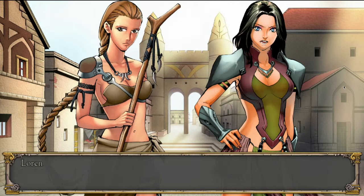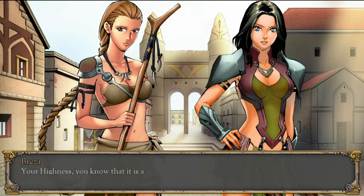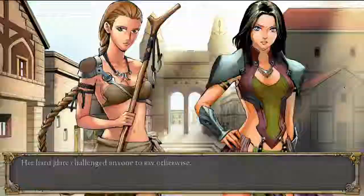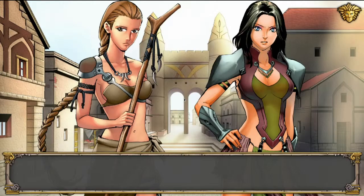'Searching for her must be our top priority.' 'Your highness, you know that it's against the law to leave the citadel. Your mother's fate is too uncertain.' 'That is precisely why you must try to find her. I'll search for her myself if I have to.' New quest: Find Queen Karen — find the missing Amazon Queen. You just discovered your first quest!